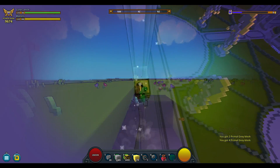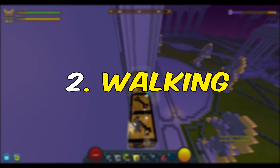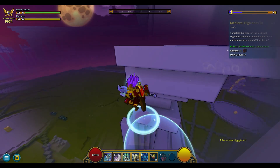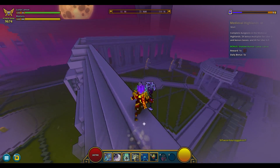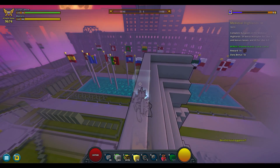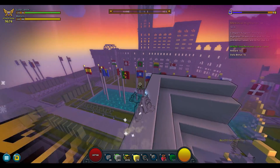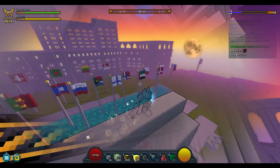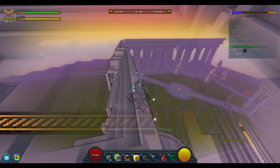Enjoy terraforming! Tip number two: walking. You can walk in build mode. Say you're working high on a beam somewhere and you want to be careful not to fall — press Left Control on your keyboard while in build mode. You'll then be able to walk, as your movement speed will be set really low.